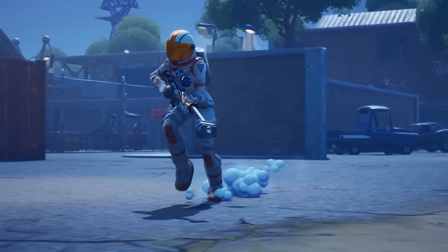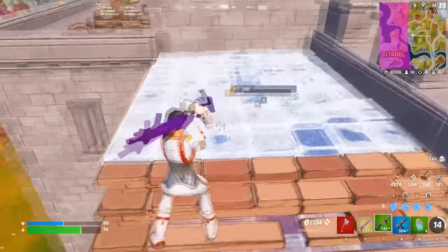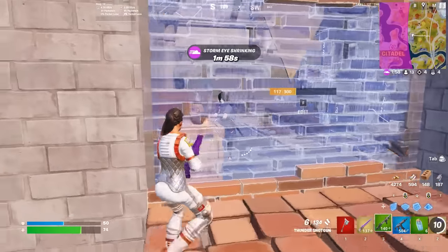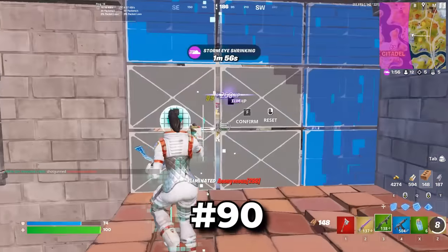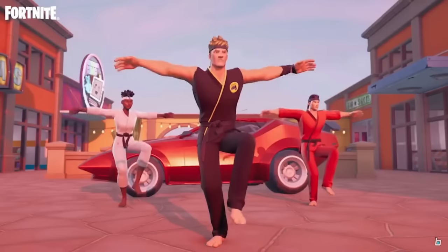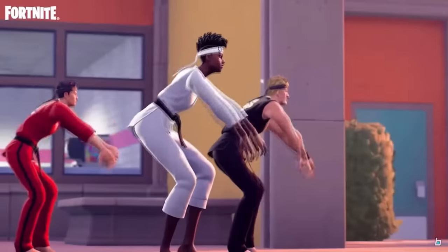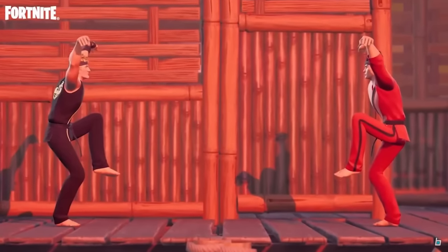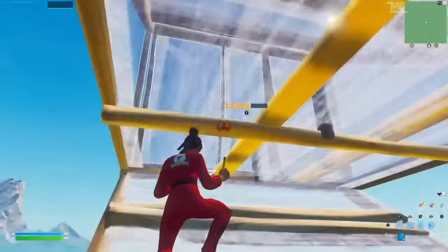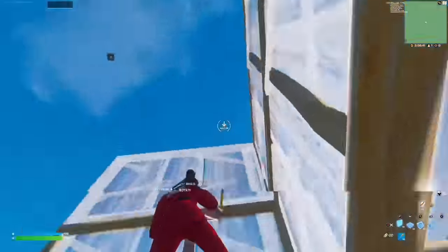The Moonwalker was first available back during Chapter 1 Season 3, one of the very first seasons of Fortnite, and this is definitely going to be one of my favourite all-time skins. Next up we have the Cobra Kai skins. These are definitely some of the more underrated and tryhard skins in the game. A lot of pros have been using them because they look really clean and have a simplistic look to them, so if you are a tryhard player, I would definitely recommend trying these skins.